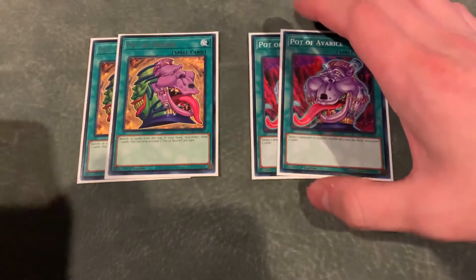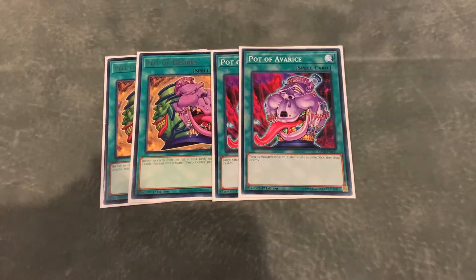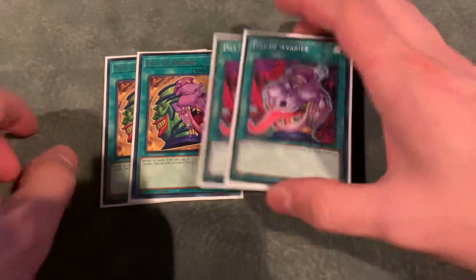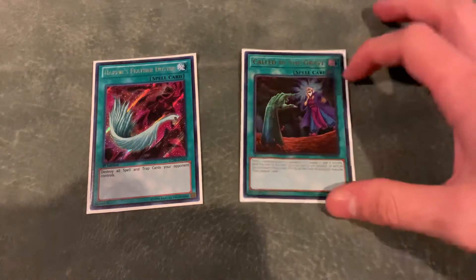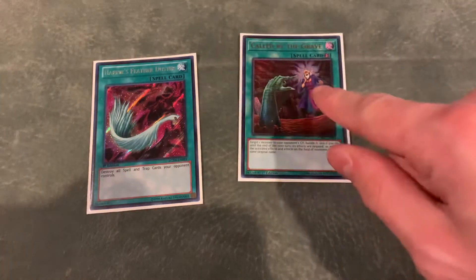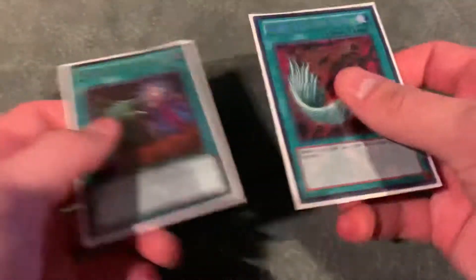Then for the pots, we have 2 Desires and 2 Avarice. I didn't want to play a 3rd Desires — I just felt there were other cards to play ratio-wise that worked out better, and I think double Avarice is kind of standard in Zoo. Then for the other one-offs, I play 1 Feather Duster and 1 Called By. Called By can definitely be interchangeable with other cards, whatever you feel is necessary — i.e. Monster Reborn. The Feather Duster I think is necessary; you have to have some backrow removal, and I didn't want to main deck Cosmic Cyclone.